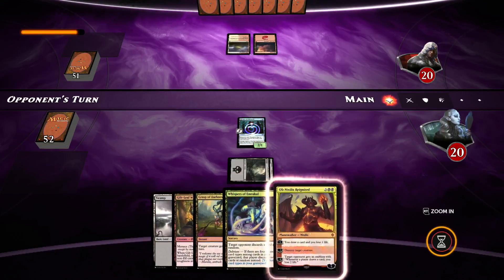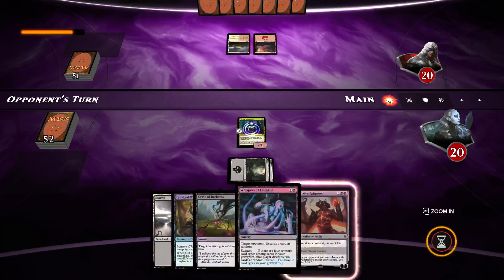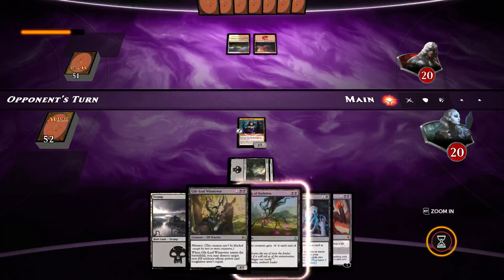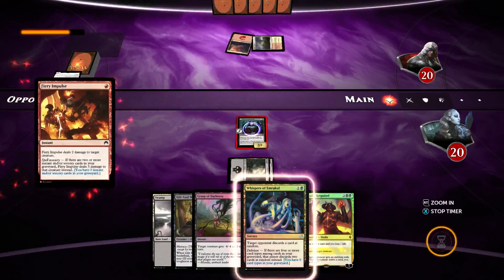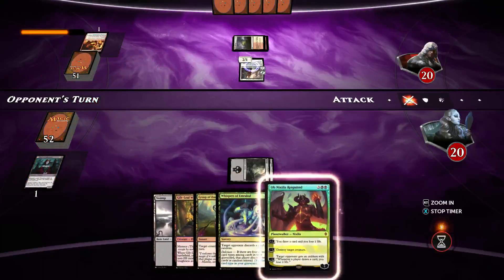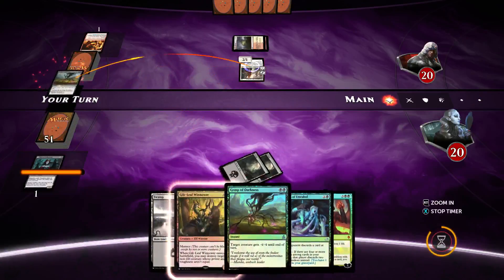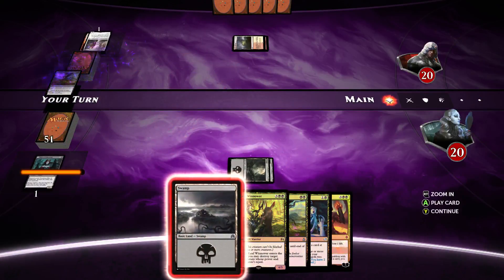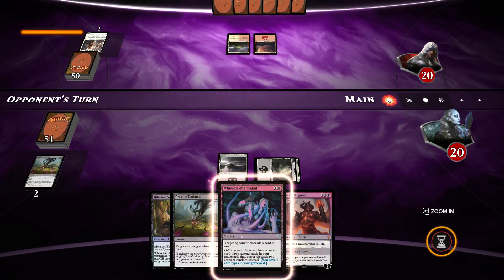Early game this card is not great, I don't think — it's probably better later on. Just waiting for the opponent to do something. They play a Kytheon and a Fiery Impulse which will kill the creature. We won't bother discarding Whispers at combat because we're not going to keep it alive. We'll play Grasp of Darkness. We draw a second one. Grasp on Kytheon — if I've got no creatures, you're not having any creatures either. We have two cards in our graveyard, meaning Whispers is only two more cards away from being able to make our opponent discard two cards at random.